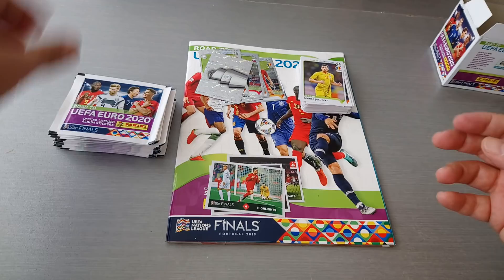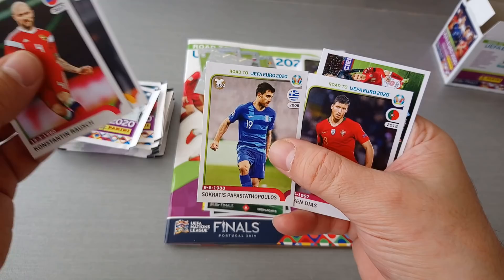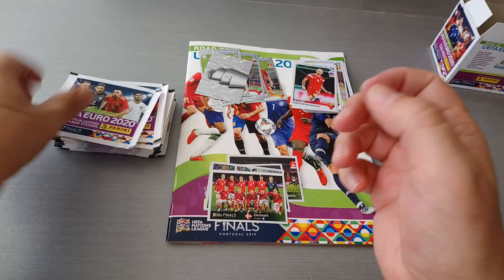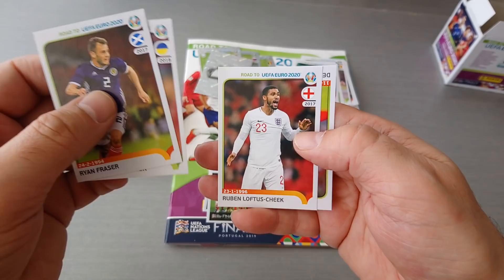Rauch, Russia. McTominay, Scotland. Papastopoulos, Greece. Diaz, Portugal. And Denmark team, League B. Fragers, Scotland. Yarmuchek, Ukraine. Loftus-Cheek for England. Dele Alli for England. And Deciglio for Italy.